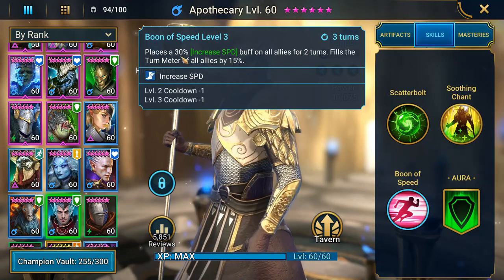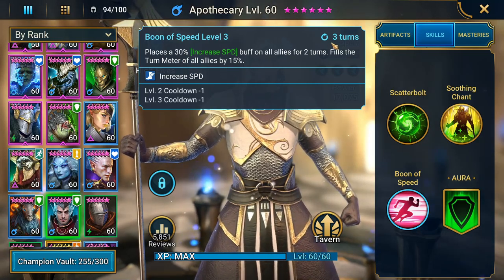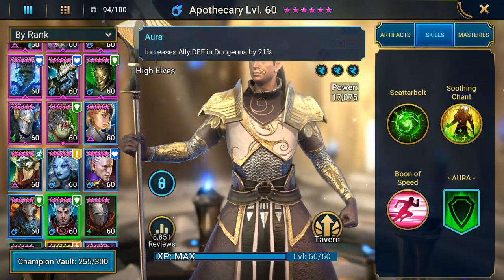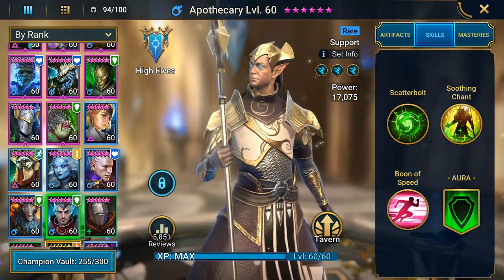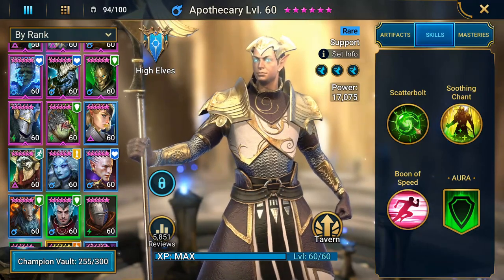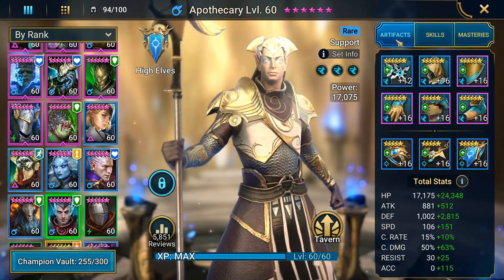He also brings a 30% increased speed buff on all allies for two turns and fills their turn meter by 15% on a three-turn cooldown, so he's an amazing turn meter booster. Couple that with his defense aura in dungeons by 21% and this guy is a beast. He brings so much to the table — keeps your team moving quick, getting turns out before the opponent, keeps their defense up, keeps them healed, and puts out some damage with his Giant Slayer.